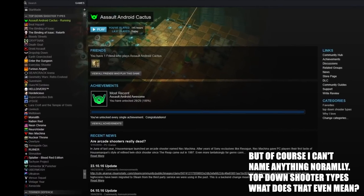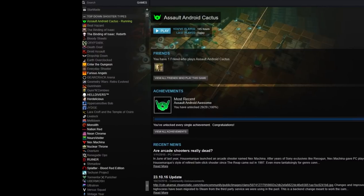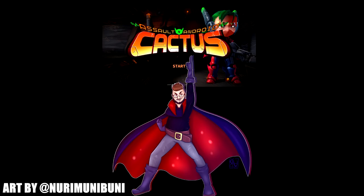The twin-stick shooter is a genre that I just can't get enough of. I have a friend who chuckles to himself every time I tell him I'm looking at a new twin-stick shooter game, and it's one of my larger categories in my Steam library. So today I'm bringing you one of my most favorite twin-stick arcade shooters, Assault Android Cactus.